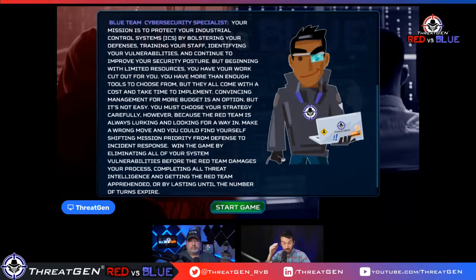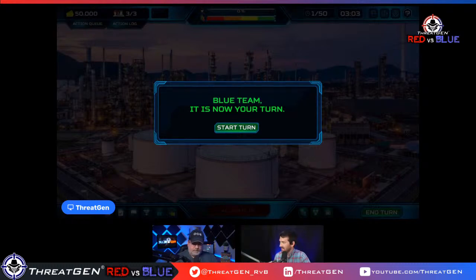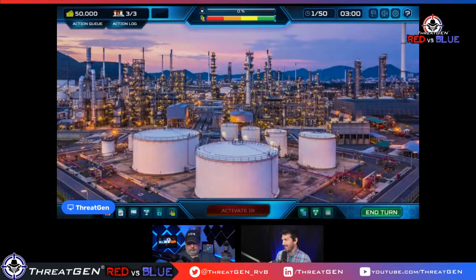In this simulation platform we are defending our organization while adversary AI actively attacks. Each turn the environment and threat landscape will change, so we do our best to defend the organization. We have a question mark button for Wikipedia-like information. This is one of those platforms better served by experience — let's see what we got. Looks like we're working at an oil and gas organization.